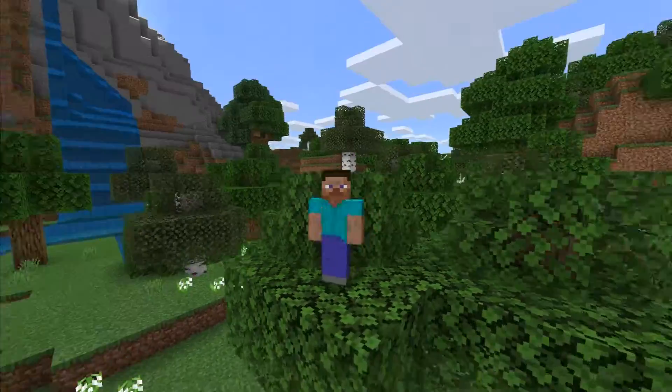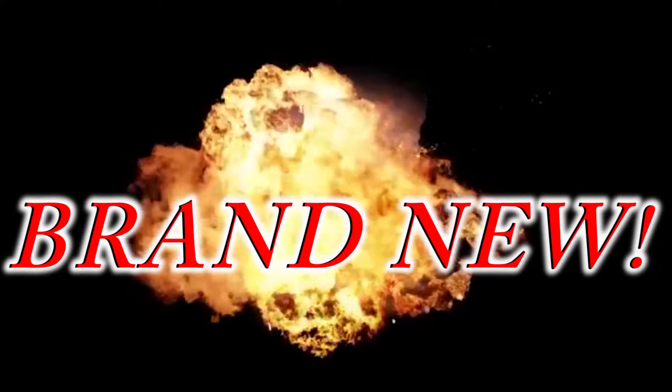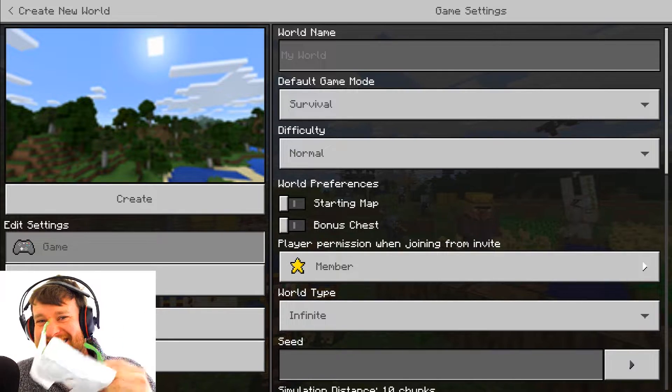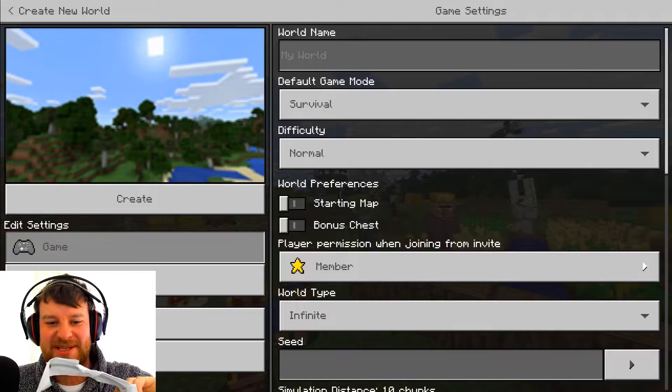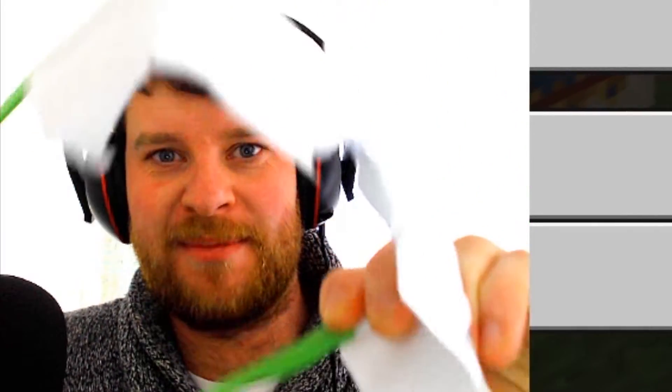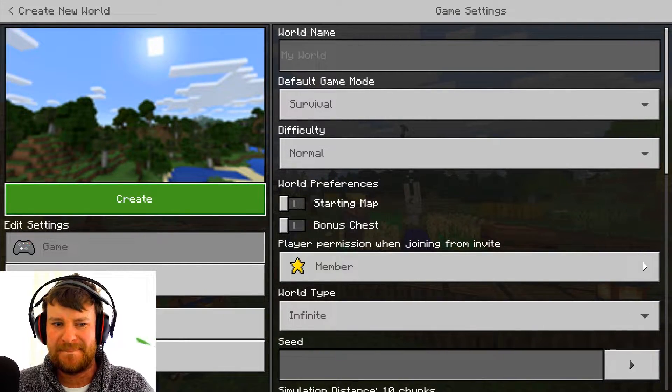Are you finding Minecraft too easy? Well, I've got the perfect solution for you. In today's little commercial, we have the brand new, fully designed and tested by DanRossProps himself — Blind Goggles! Get yours now! I just got my glasses and covered them in this weird sticky stuff. You can't see anything through it — I'm pretty sure you can't see that on camera anyway, but you get my gist. So anyway, let's hit Create and see if I can make a crafting table whilst being blind.